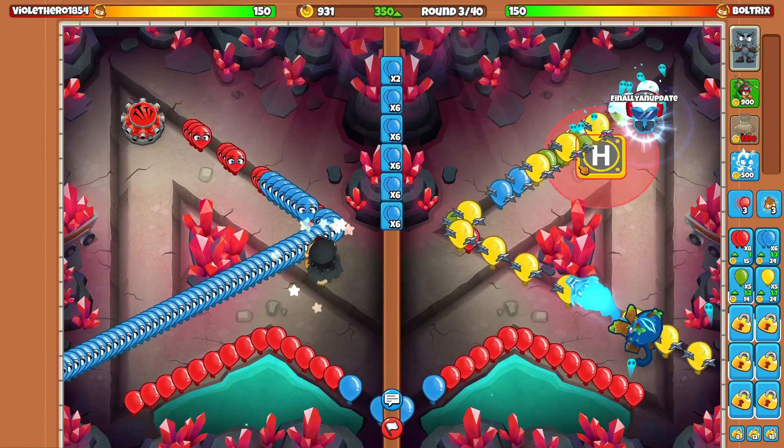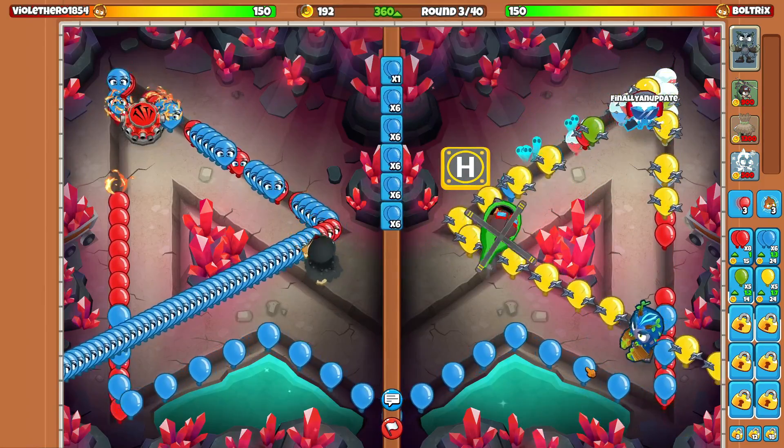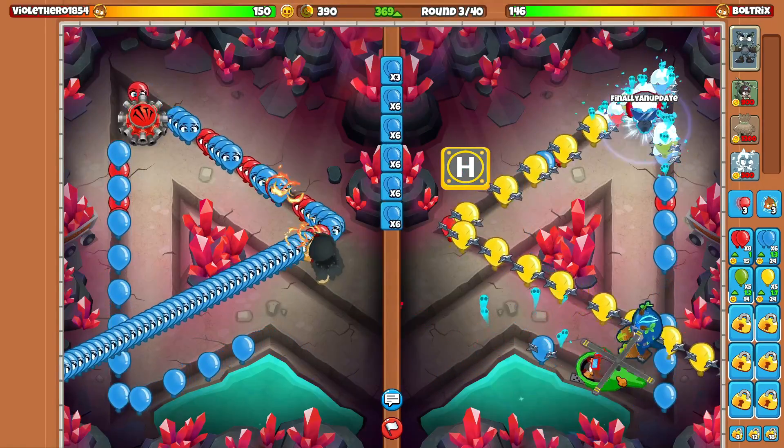He did go for the Heart of Vengeance upgrade. Oh, we have to go for Heli here — we need a Heli. I didn't have enough money for it. We're gonna leak. You know what? It's fine. He got the first blood, but we got Heli Boy, so we just regenerated lives.